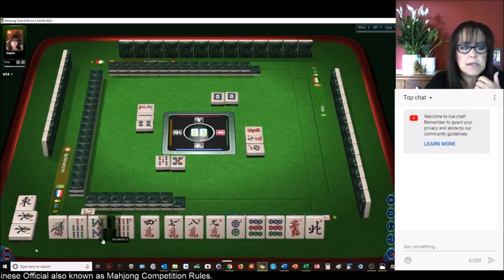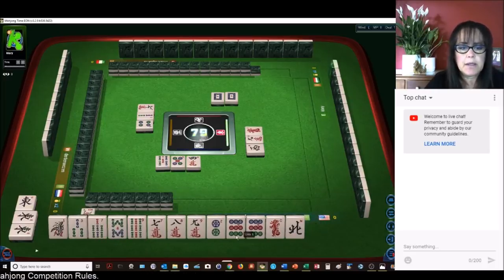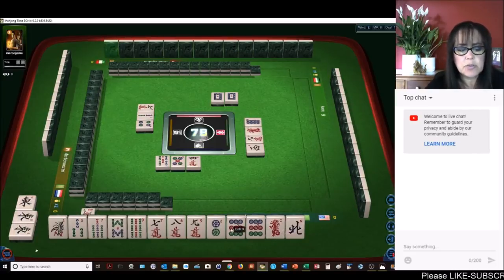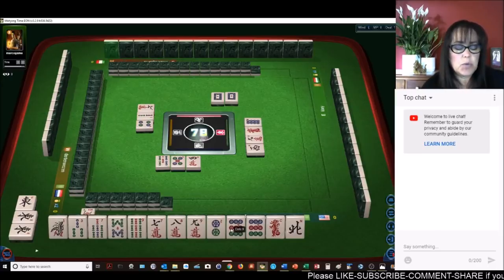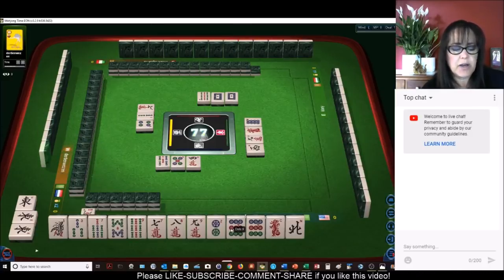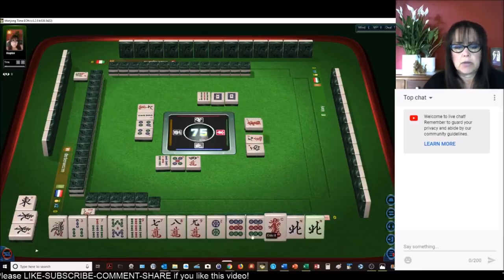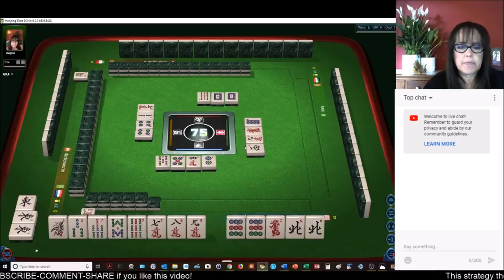Let's see if we can get there. We'll get rid of the four characters. So we have seven-eight-nine, seven-eight-nine. If we can get a seven dot, maybe we could play mixed triple chow — that's number 41, six faan. Let's get rid of the two dots.